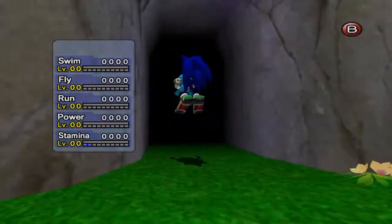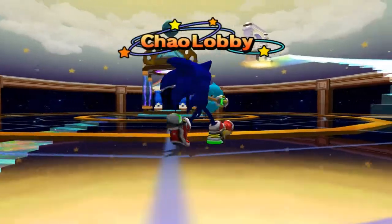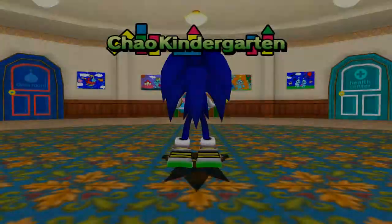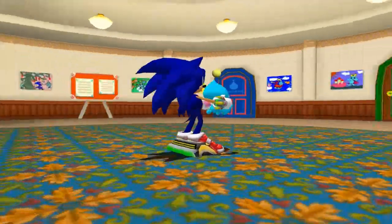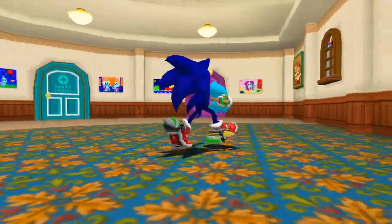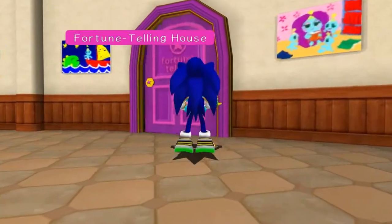Alright, so that explains the bare basics. Once you get your Chao, the kindergarten is going to be unlocked to you — you get this once you hatch your first Chao. So this is the kindergarten; this is kind of like the central hub. You can do a lot here. Let's go around counterclockwise. We'll start out with the fortune telling house.